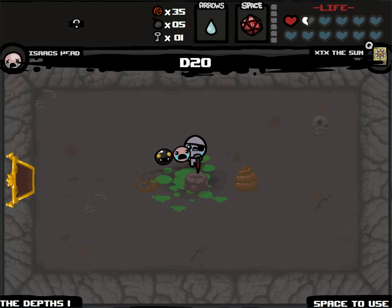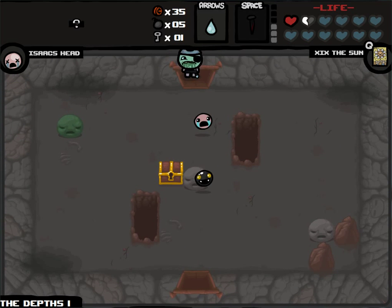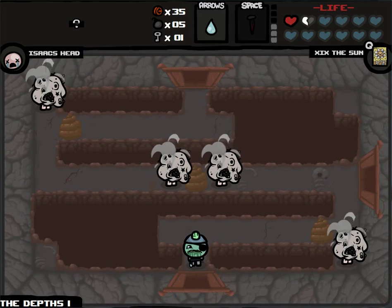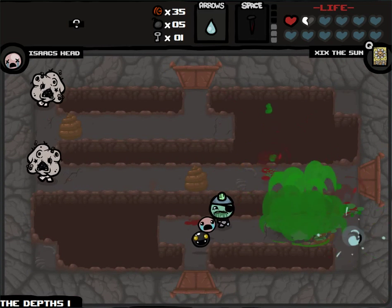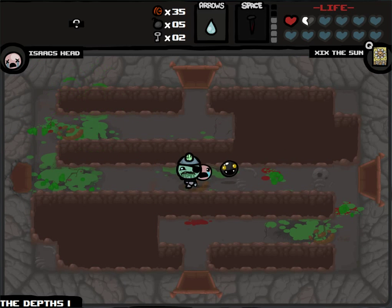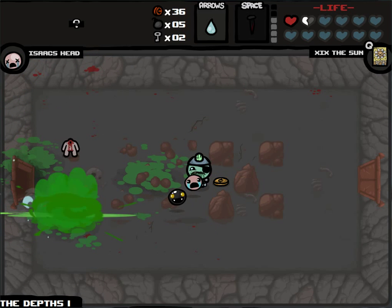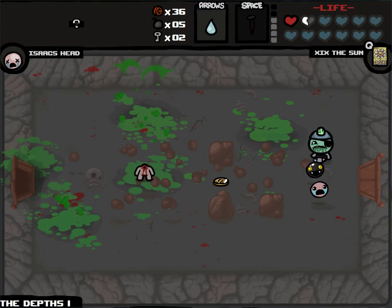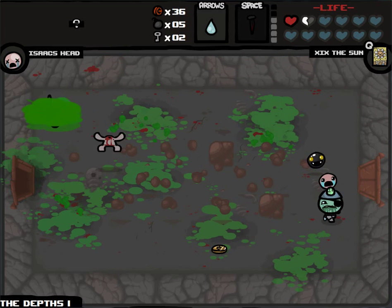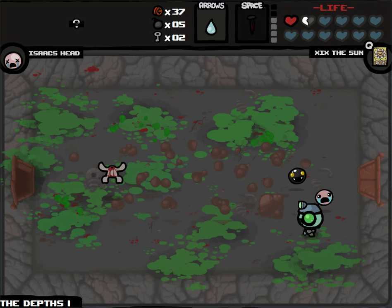Yeah, we want to touch the D20, but I don't think I've left anything laying around that I want to re-roll. These rooms suck when you have explosive items like Ipecac, because flies are pretty much impossible to deal with. We got another Key — keys are excellent, don't see enough of them. Oh, the one time. You had one job, Ipecac. Apparently Leapers are my worst nightmare.